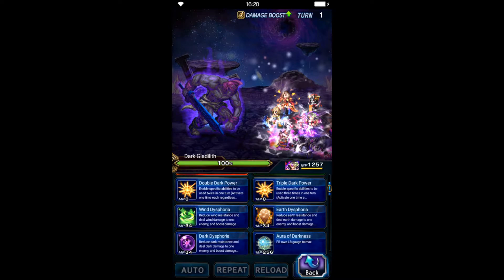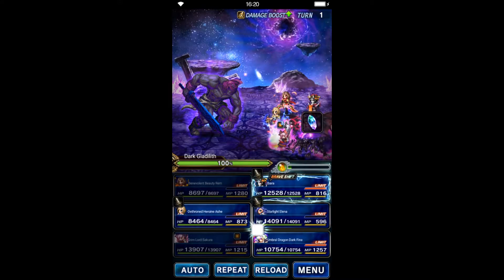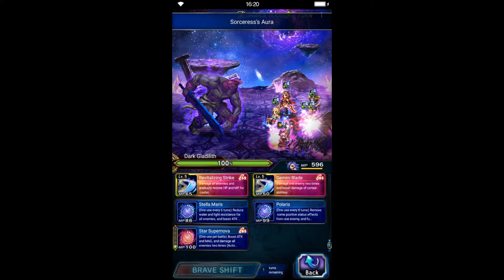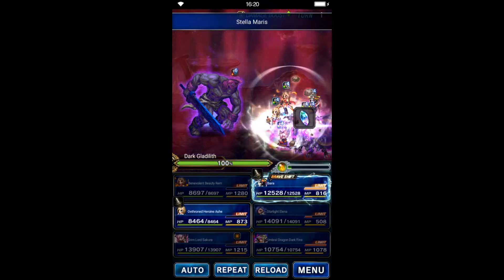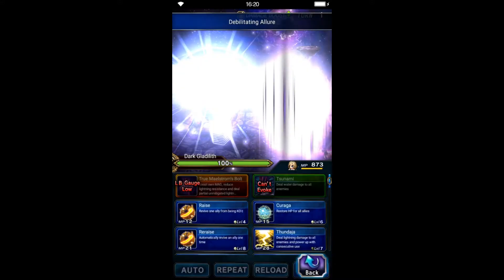Behemuda Fina can dual cast with her elemental resistance buff and her cooldown. This character always needs 100% earth element resistance after buff. Ibarra will use her cooldown to set up lightning damage.